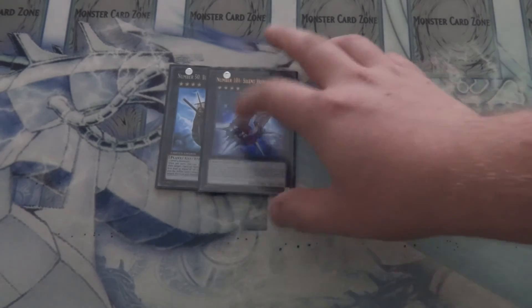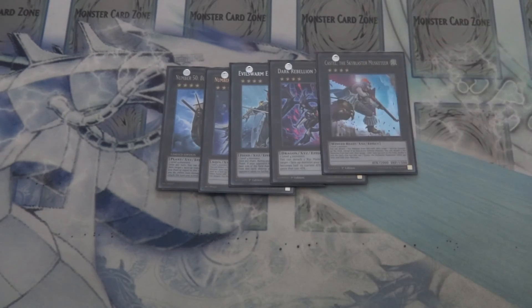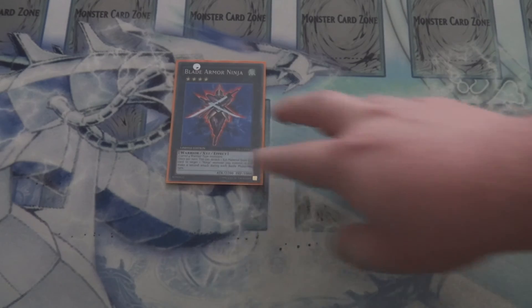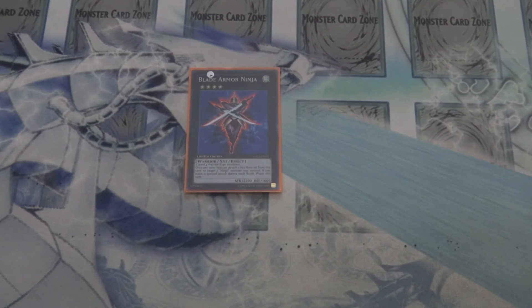That is it for the main deck — on to the extra deck. For the first slots I kept it simple: one Black Ship of Corn, Honor Arc, Excalibur, Dark Rebellion, Sky Blaster, Emerald, and Cowboy. And then for the other pieces I've got one Blade Armor Ninja — there's a pretty fair amount of Warriors in here, so it's definitely a good way to OTK your opponent in some games.